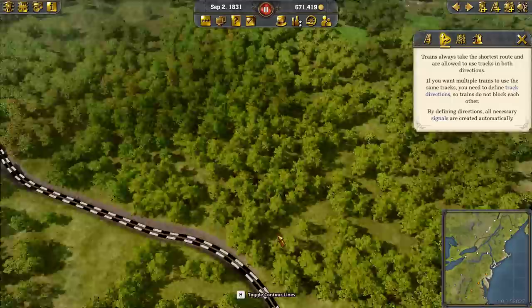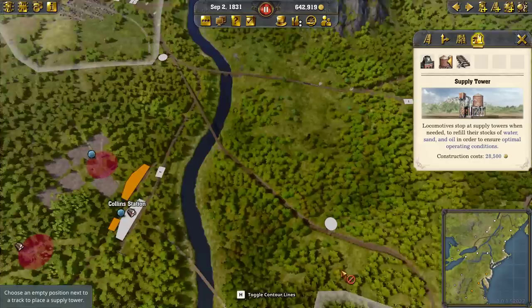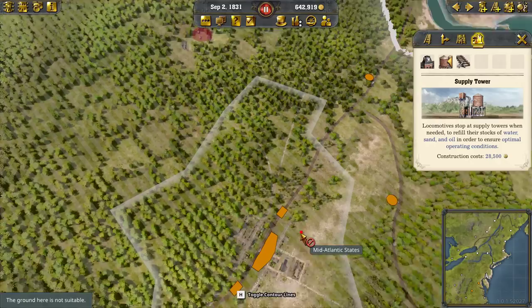We already did the tracks. Let's get some supply towers. There's one up here and one down here — that'll get us from Albany to New York. Now let's go from New York to Philadelphia.